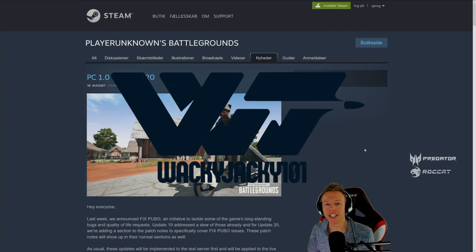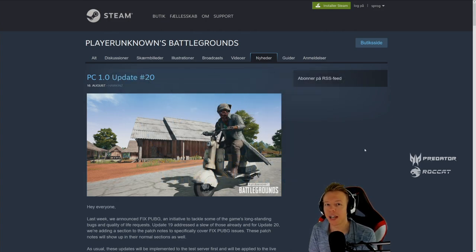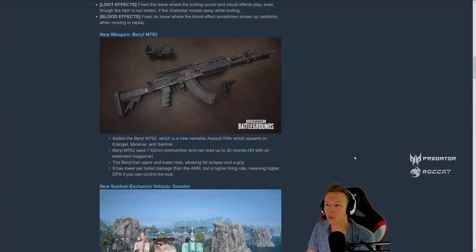Welcome to this video about patch 1.020 that just arrived on the test servers, where we're going to get some new cool stuff. We're going directly to the new weapon: the Beryl M762, and this is how it looks in game.